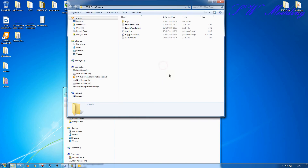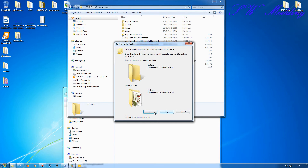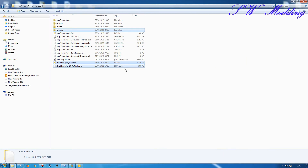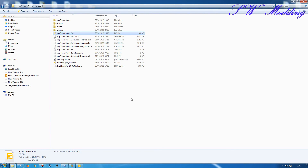That all looks to be working alright, so let's open up the 19 version map, go into the maps folder, and drag all of this stuff directly over. We'll merge the textures folder, get rid of the extra copy, go back into the 19 version of the Thornbrook map, and open that up.